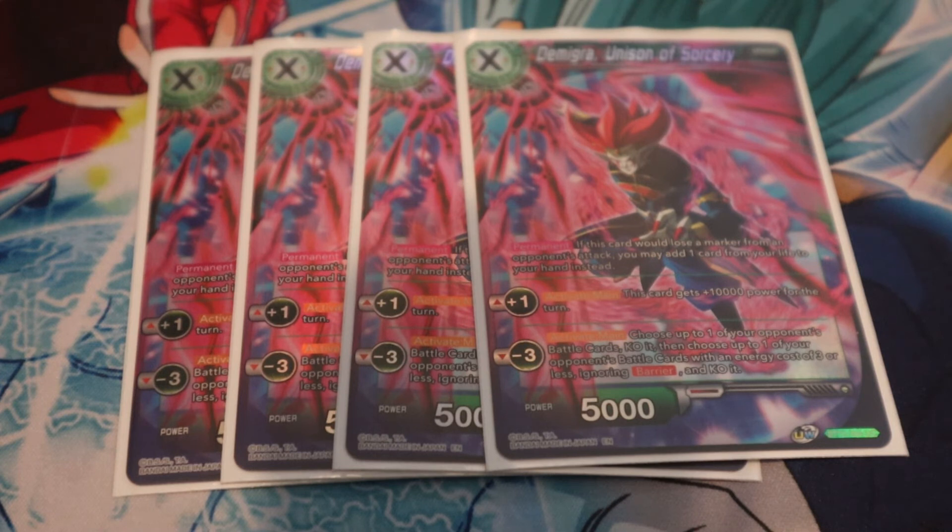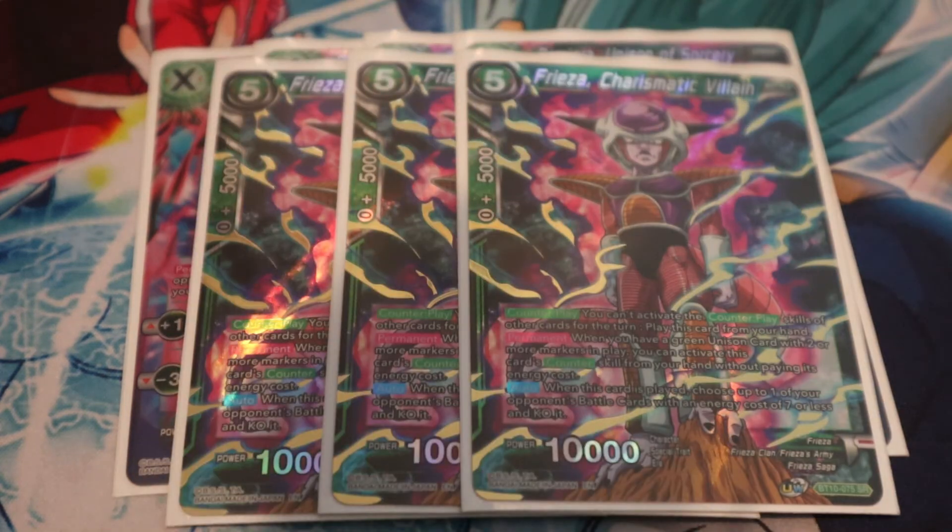Also running three Frieza Charismatic Villain as a counter play. This KOs a seven-cost or less — their auto still resolves, but you're able to stop something like a Gotenks seven-drop that's 25K or less once they Fusion or Potara, or any big swing you just don't want to deal with. Maybe you use it against 30K Ox Kings or 30K battle cards as long as it's 7-cost or less. Very strong, really flexible green card — combo it later if you have to.